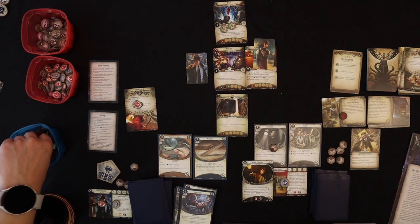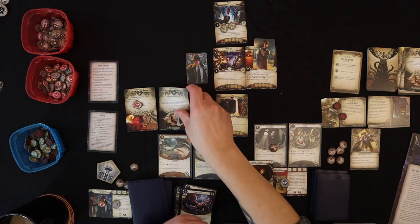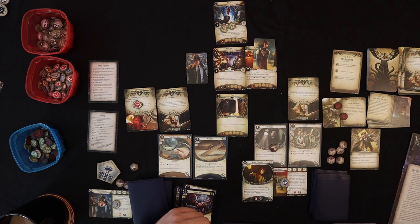Doom goes on the Doom Tracker for the Mythos phase, and we draw encounter cards. Roland gets another Ghoul Minion. Wendy also gets a Ghoul Minion on her. Yikes — that's really bad.